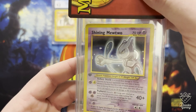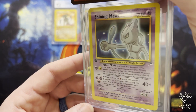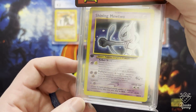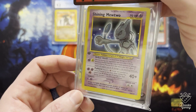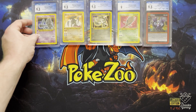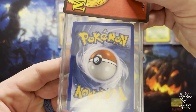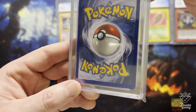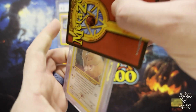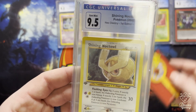I've come to the conclusion I just want to go ahead and complete the set at 9.5s if possible. Here's the Shining Mewtwo. This one was really clean as well — really proud of how well it turned out. It's a 9.5 Gem Mint. And here's the Shining Noctowl, and on this one we also got a 9.5.